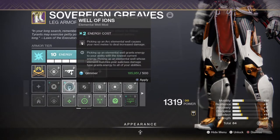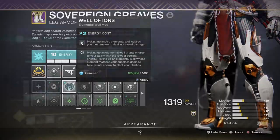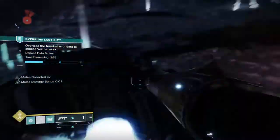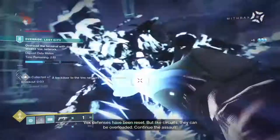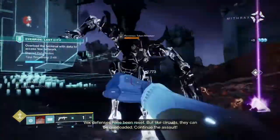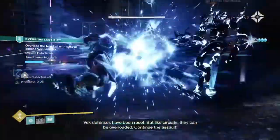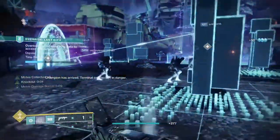To get the most out of the mod you will need to combine it with certain exotics and subclasses that support it. Take a Titan with the Insurmountable Skullfort helmet and Code of the Juggernaut — a powerful setup that will allow you to regenerate health, melee energy, and increase melee damage every time you get a kill or injure with your melee, and also increase weapon stability and weapon damage from a melee kill.